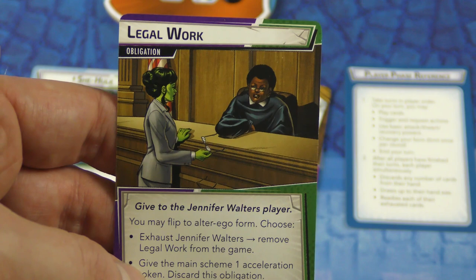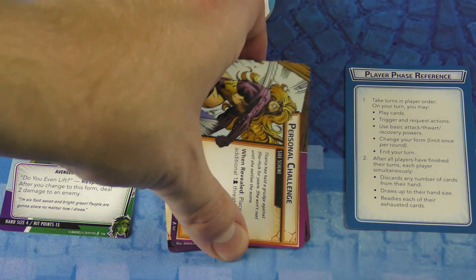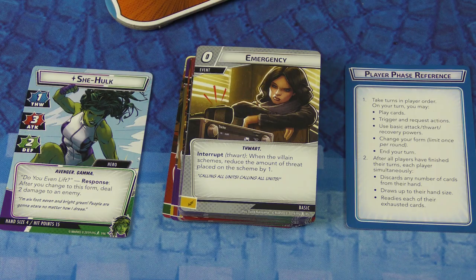Each hero also has obligation cards and personal nemesis cards. This obligation card is 'Legal Work' — She-Hulk is trying to thwart the main plot, but she also has a life. This card might actually come up out of the villain deck. The back is yellow while the hero cards are blue — it gets mixed into the villain's event deck and might cause Jennifer to have to do something she doesn't want to. Each hero has their own baggage that might get in the way of stopping the doomsday event.